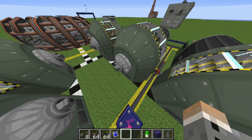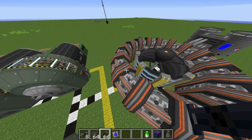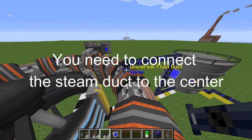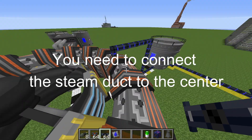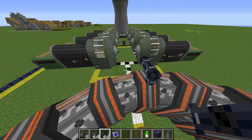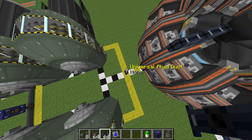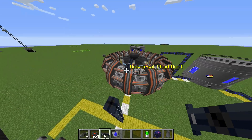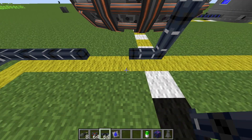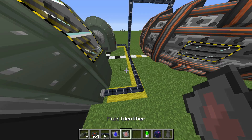Now let's set up the steam output from the reactor. Just so you know, things can only connect to the fusion reactor on the ridges — they can't connect on the other blocks, only on these specific blocks. The output pipe here needs to be set to ultra dense steam.